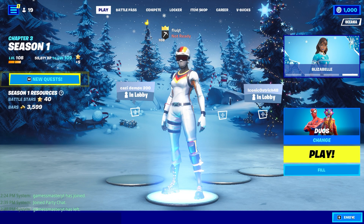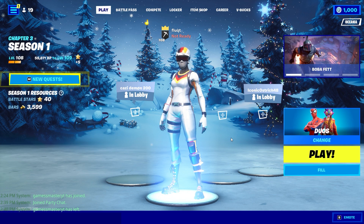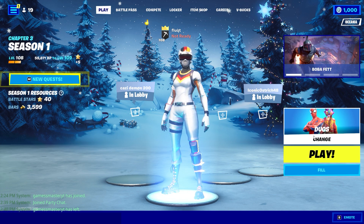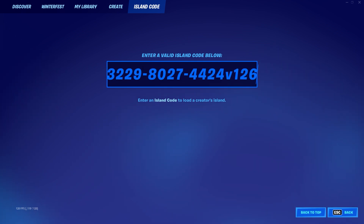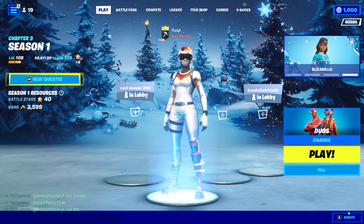What's up guys, so I found an XP glitch and today in this video I'm going to show you how to do it. You can also do it with friends. Come over here, go into island code and then put in this code: 3229-8027-4424. You need to make sure you put in version 126 or it won't work.